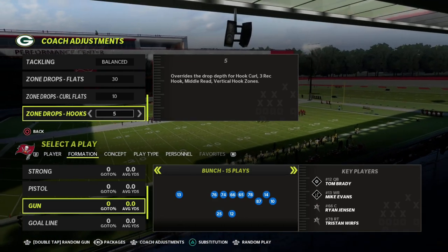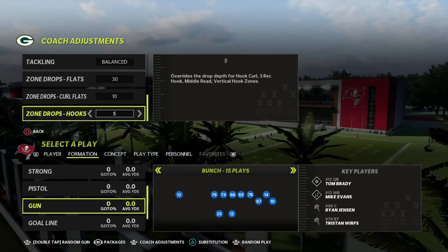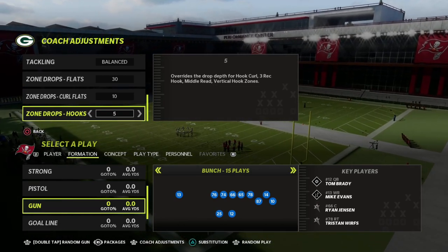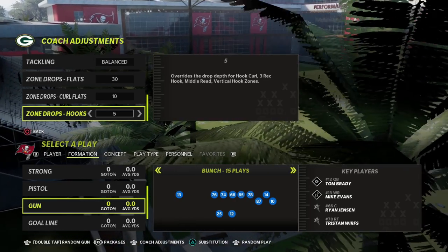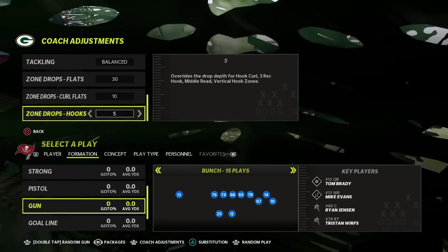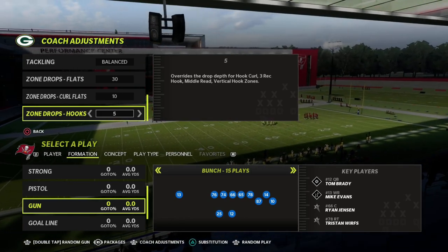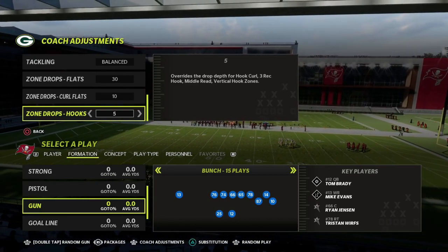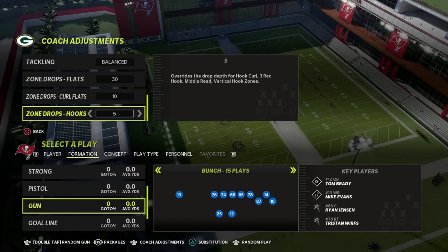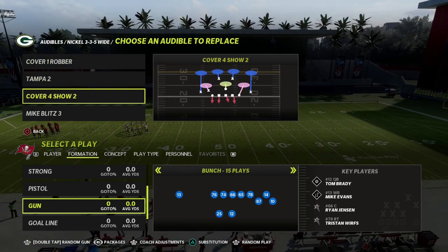That's where teams started doing match coverages. Match coverages are essentially zone man-to-man defense — a hybrid of the two. Zones basically adapt to routes as the offense puts them out. Any good offensive play needs to be able to beat man coverage, zone spot drop, and match coverage. Cover one robber is probably the best man-to-man coverage. Cover three Mabel, or Tampa two Mabel, is probably the best spot drop zone. Cover four quarters is probably the best match coverage, and all of these come out of the 3-3-5 wide defense — that's why so many people like this defense.